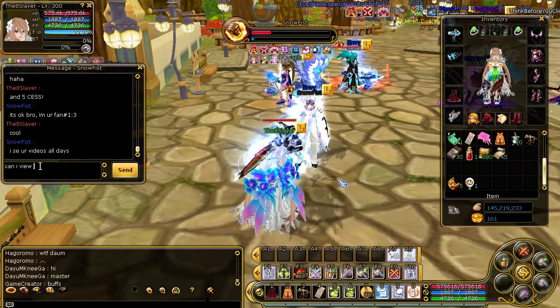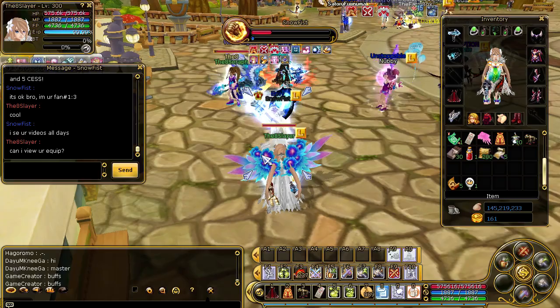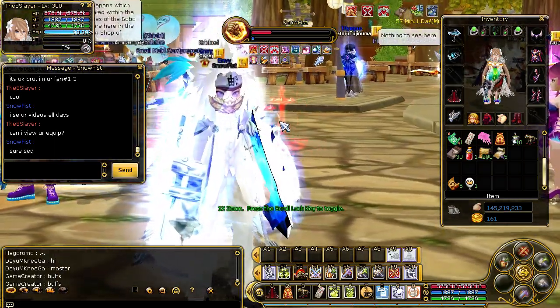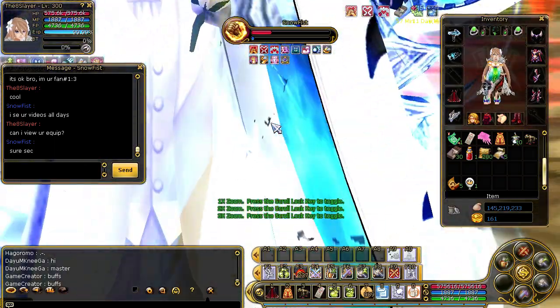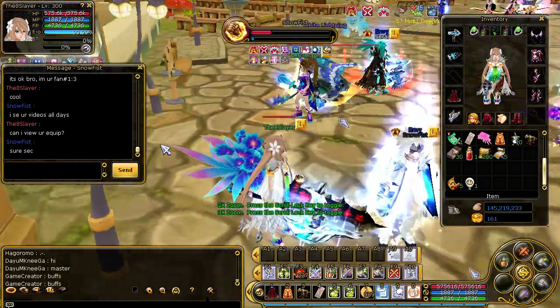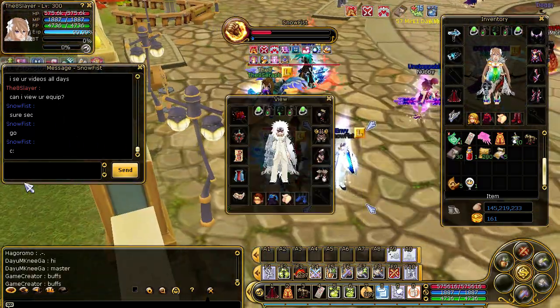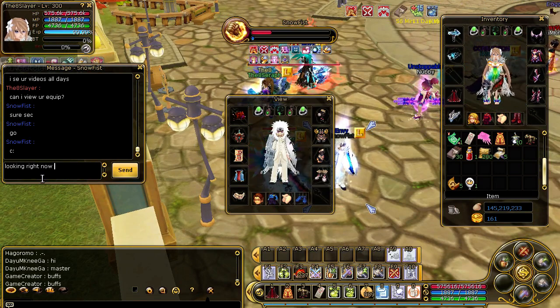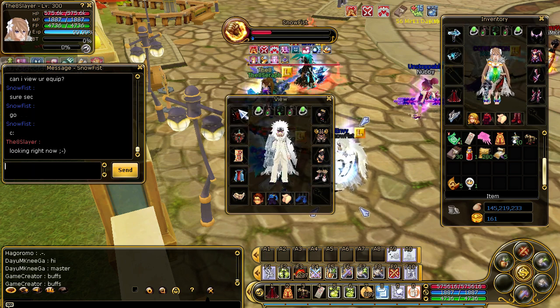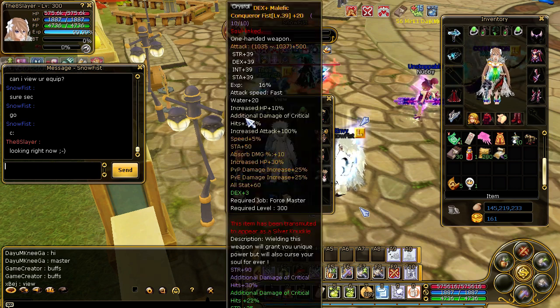Can I have a look at your equip? Snowfist, he's really cool. Let's look at his equip - I'm sure he's quite pro because he's in the Envy guild. I used to be in the Envy guild. Holy guacamole, I knew it - Malafi Conqueror Fist plus 20. Holy shit.